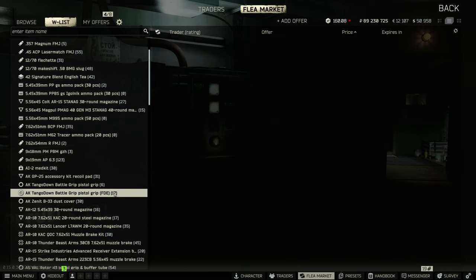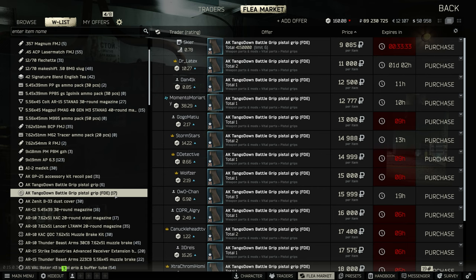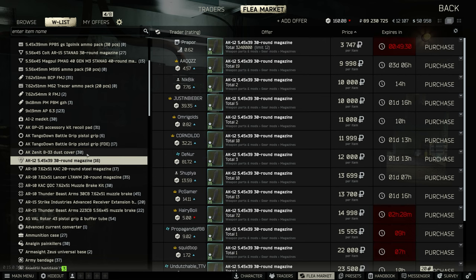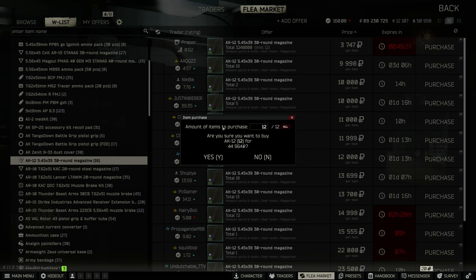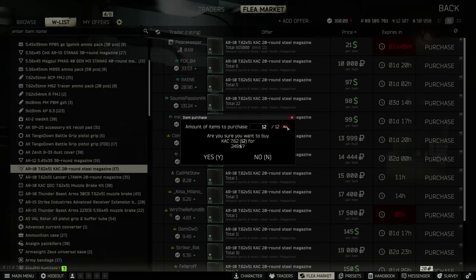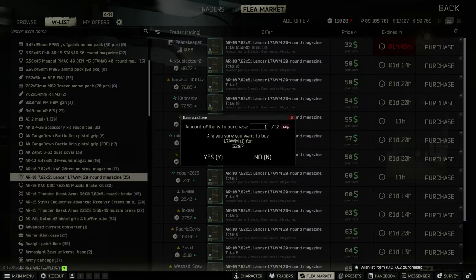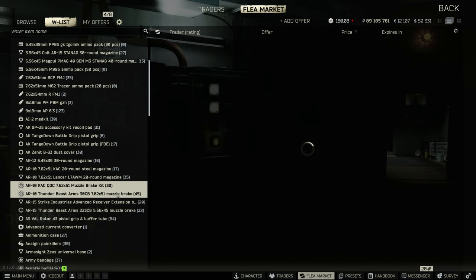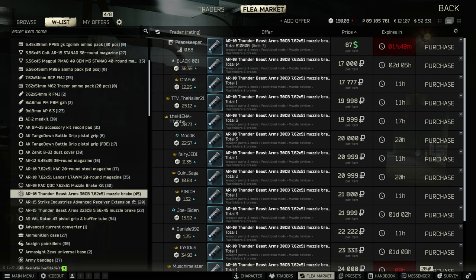The Tango Down BG grips usually sell for a decent profit but right now there's a lot on the market so I'm not going to buy these. B-33 dust cover — this is a gunsmith item — decent profit and you get to buy three every reset. AK-12 30-rounders sell pretty quickly; the AK-12 is a pretty popular gun so I'll go ahead and buy those. The CAC 20-round mags are very good for quick turnarounds — mags in general are really good because people just put them in the gun builder and buy whatever is cheapest, so I always list them a good amount lower than the lowest value.